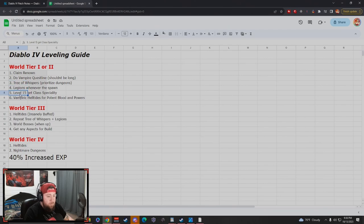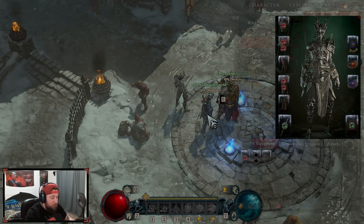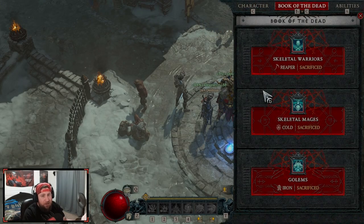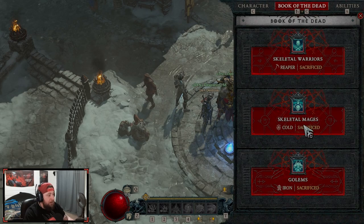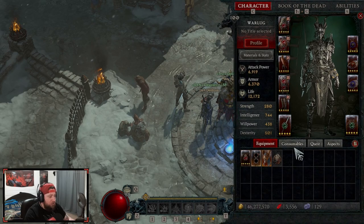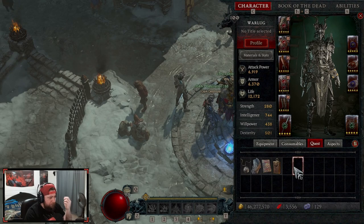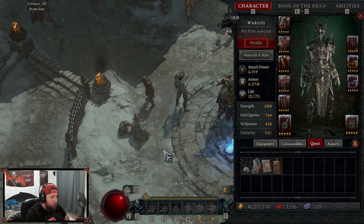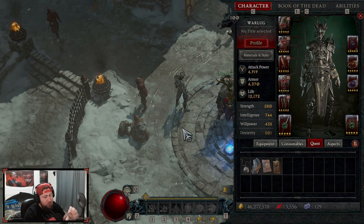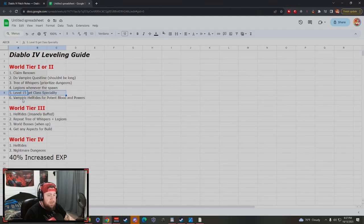Once you hit level 15, go get your class specialty — grab the Book of the Dead for Necromancer, or whatever your class requires. Necromancer gets their specialty at level 25, and Druid needs to collect spirit orbs or spirit essences along the way, but you can start that one early too. Get your main power going for every class.